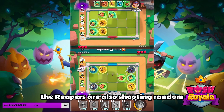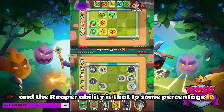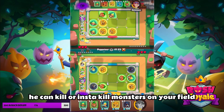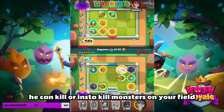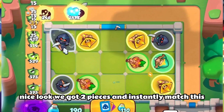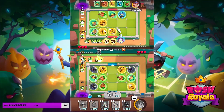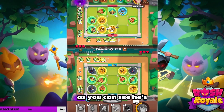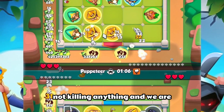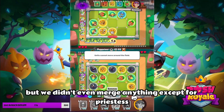The Reapers are also shooting randomly. The Reaper ability is that, to some percentage, he can insta-kill monsters on your field. We got two Priestesses and instantly merged — that's what you should always do. As you can see he's not killing anything, and we are, but we didn't even merge anything except for the Priestess.